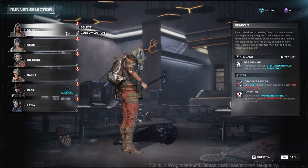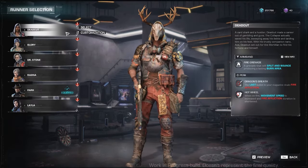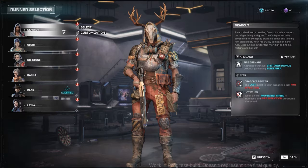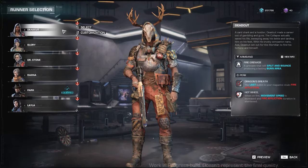Now for our runners, we have Dead Cut. Dead Cut is a close-range to mid-range runner with his crowd-control fire grenade and his passive skills.